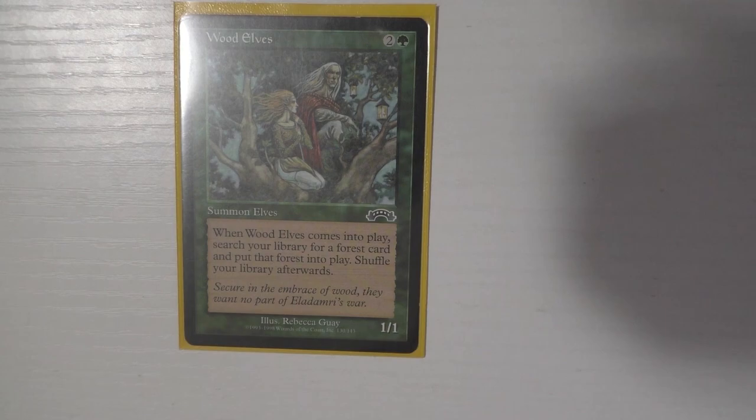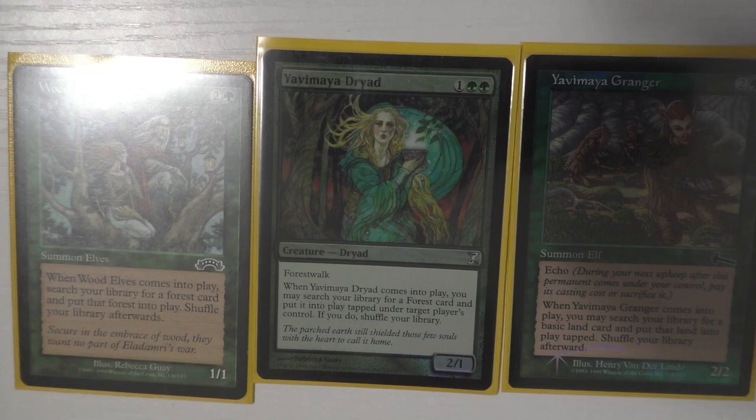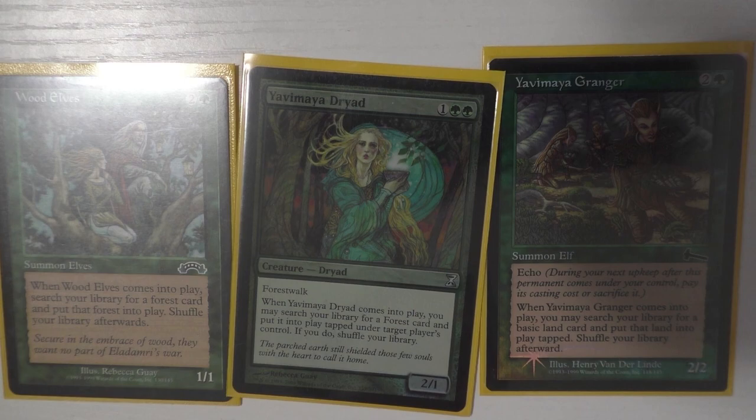I'll talk about Wood Elves, Yavimaya Dryad, and Yavimaya Granger together since they all do similar things. Wood Elves gets a Forest — not tapped and doesn't say basic, so you can grab shock lands. Yavimaya Dryad puts a Forest into play tapped, has forestwalk, and can give a Forest to another player for politics. Yavimaya Granger has echo — I very rarely pay the echo cost; usually I get my basic land, it echoes and dies, and it becomes more fodder for Kessig Cagebreakers.